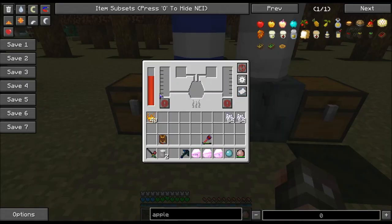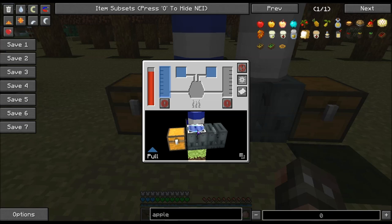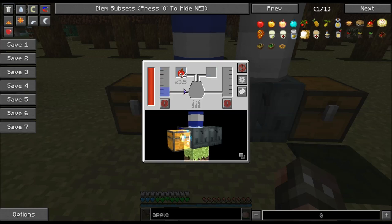Now we're going to configure this. You can see it's getting power. If we go to configure, left click drags this around. We're going to right click so it pulls from the top — it's going to pull water in. Then we're going to right click so it pulls from the chest, and it will pull the apples and the sugar.